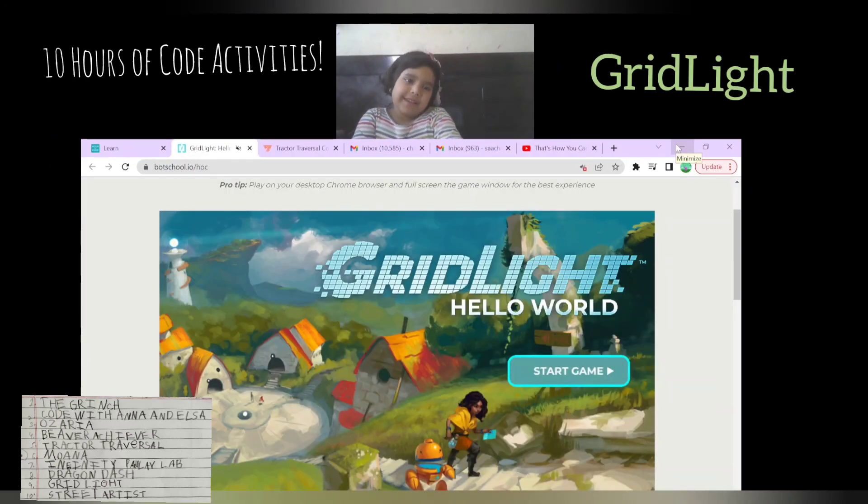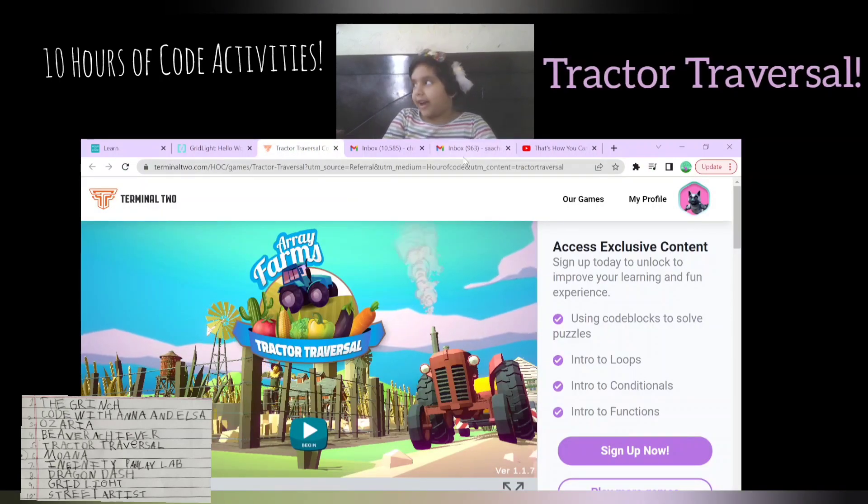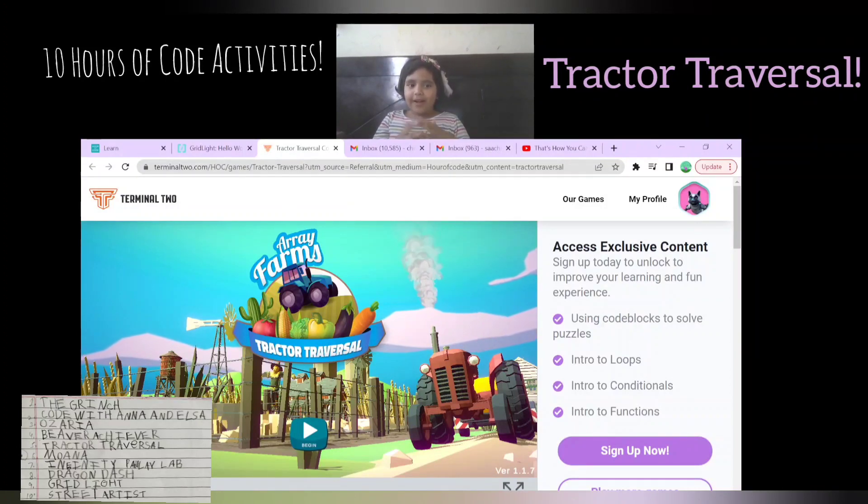These are my last two favorite Hour of Code activities — Grid Light and Dr. Travestol. I'll be back with more. Bye!